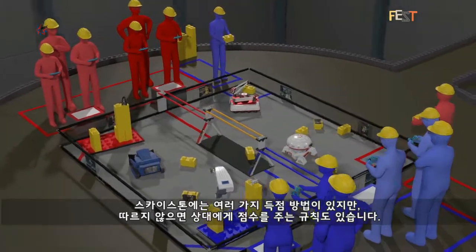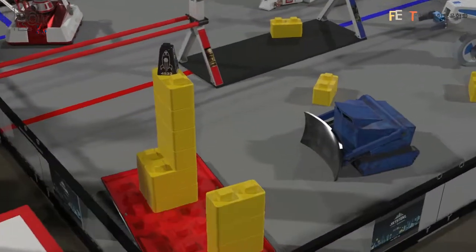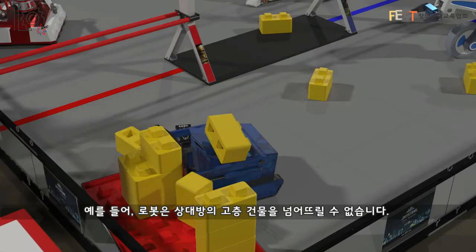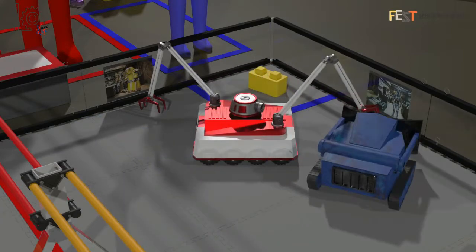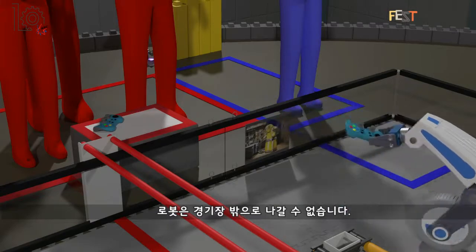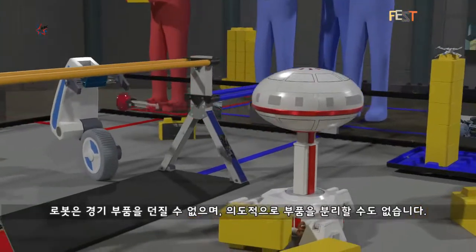There are many ways to score in Skystone, but there are also rules that if not followed will award points to your opponents. For example, robots may not tip over an opponent's skyscraper. Robots cannot block access to their opponent's field elements. Robots are not allowed to reach outside of the playing field. Robots cannot launch game elements, nor are they allowed to deliberately detach parts.